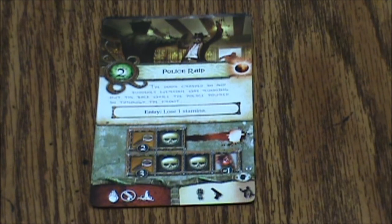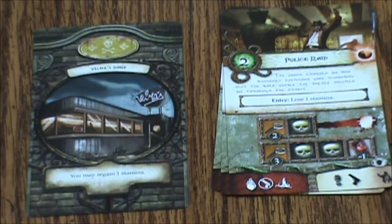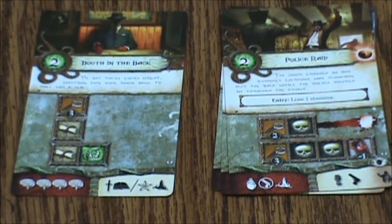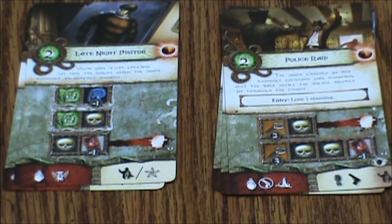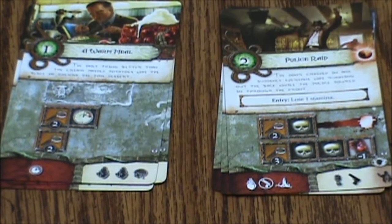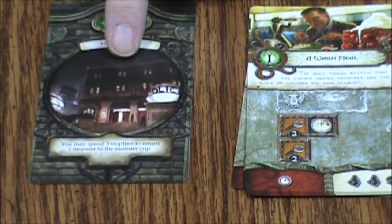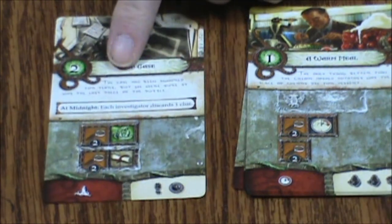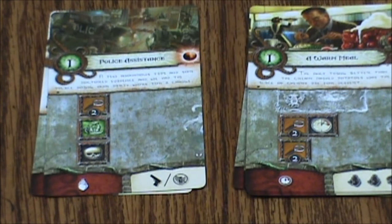Then we move to the yellows, which are Velma's Diner — you may regain one stamina. First up we have Booth in the Back, Late Night Visitor — that's a pretty neat little image — and A Warm Meal. Then we move on to green, which is the Police Station — you may spend three trophies to return a Monster to the Monster Cup. We have Cold Case, Police Assistance, and finally Arrested.